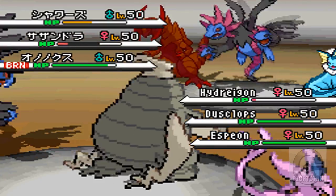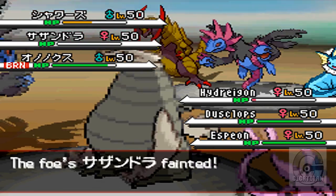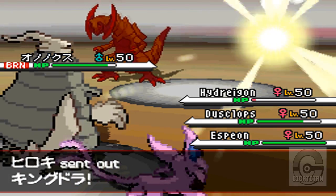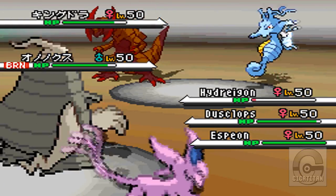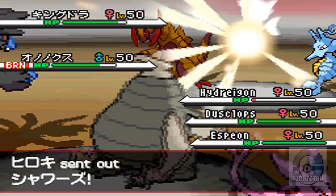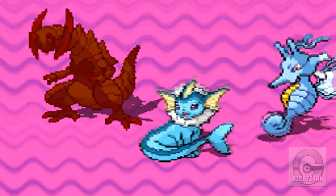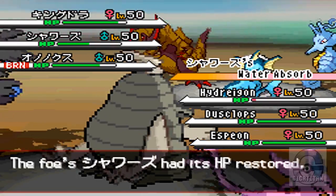I use Draco Meteor. This guy's a mixed sweeper, and the Draco Meteor is used to take out any Dragons, or pretty much anyone that has low Special Defense, and just get a quick strike on them. For Dusclops, I'm just going to keep Pain Splitting to keep his health up, because he doesn't have any healing items. Dusknoir has Leftovers, but Dusclops only has the Eviolite — it improves his defenses, but I need something to heal myself, so Pain Split does that for me.